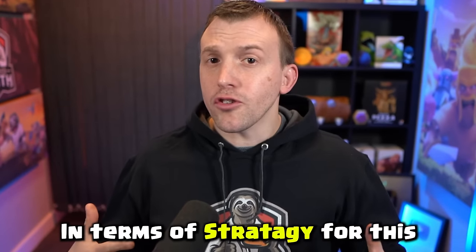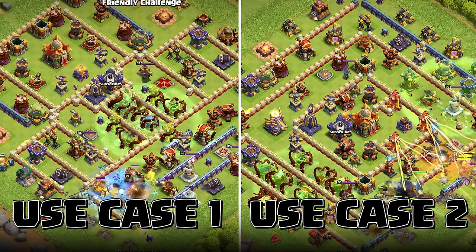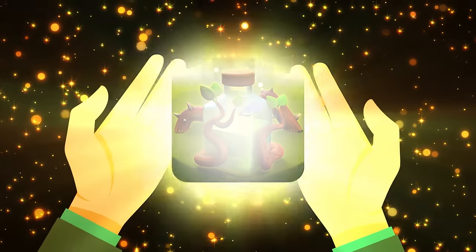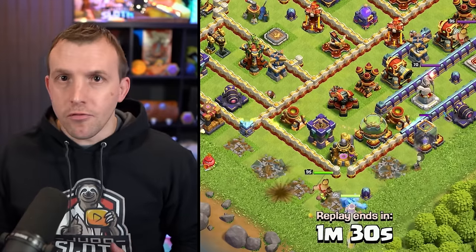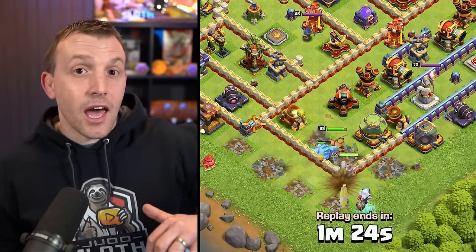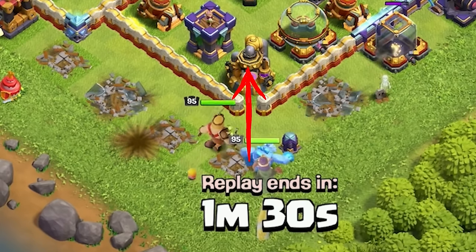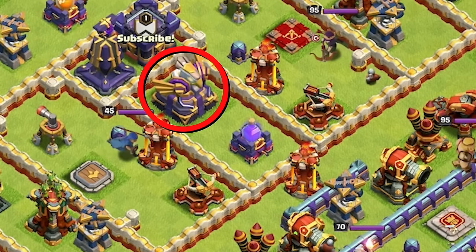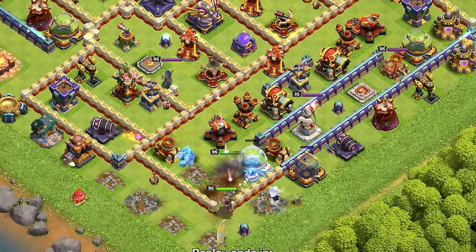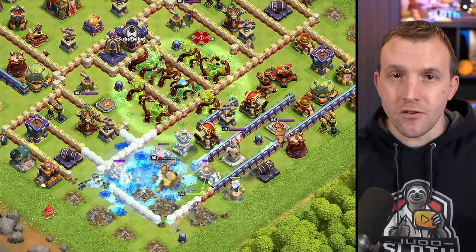In terms of strategy for this new spell, I have a couple of recommendations, but I am very excited to see what the community comes up with. Because this is almost a fusion of the Freeze and the Invisibility spell, I see two main use cases. The first is an extended Freeze with huge radius. For example, if you are doing a big hero dive and you have the Eagle Artillery, Grounded Expos, and major defenses in the center of the base that your heroes aren't going to reach for a little while but are taking damage from, this spell is fantastic at keeping those out of action.